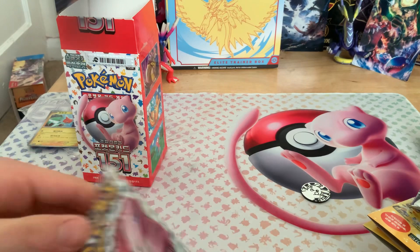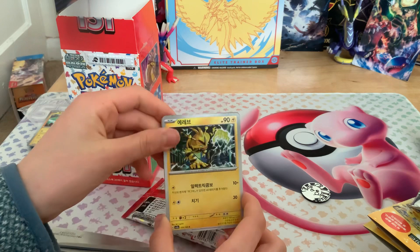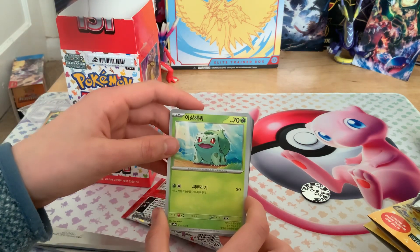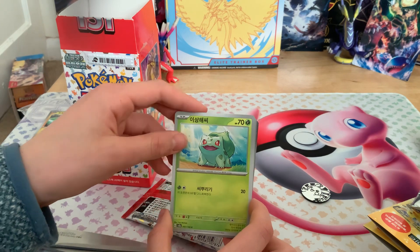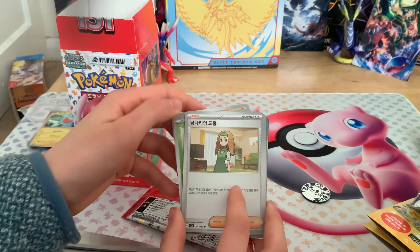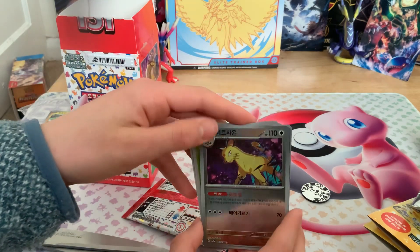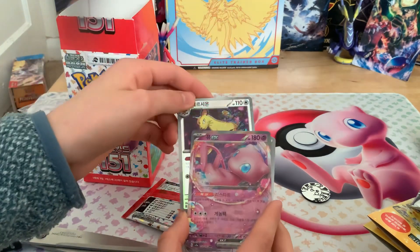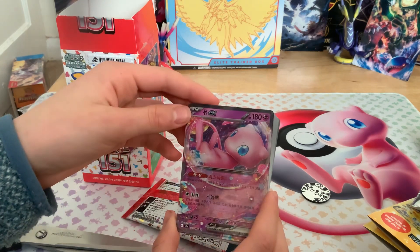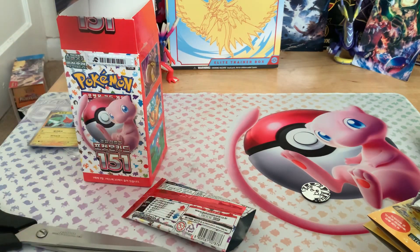Pack two: Electabuzz, Bulbasaur, Mankey, Daisy's Help, Onix, Poké Ball, Ratton, Persian, and Muk.